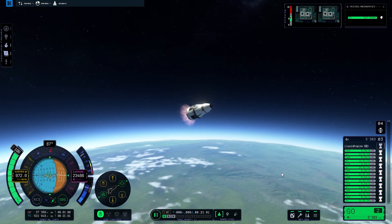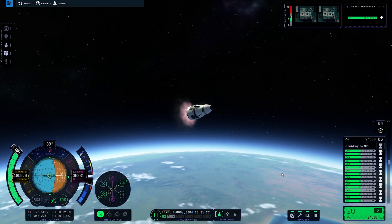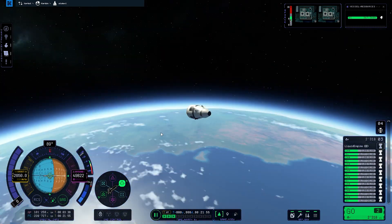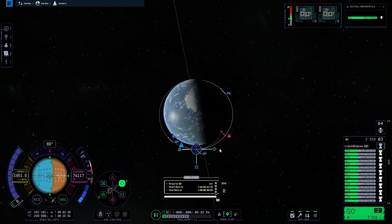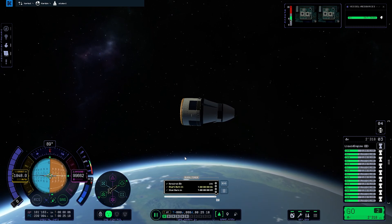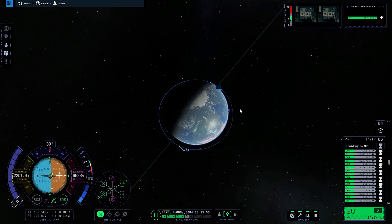We can now continue with the upper stage, moving up through the skies of Kerbin and going into orbit. It kind of looks like an aerospike from this angle. I'm quite happy with how the upper stage turned out, not so much with the second stage because of the ugly landing legs sticking out — it's really difficult to recreate the landing legs the real Stoke Space rocket has. There's been a complete maneuver node overhaul and it looks way better, everything is really exact now, a lot better than before the patch.